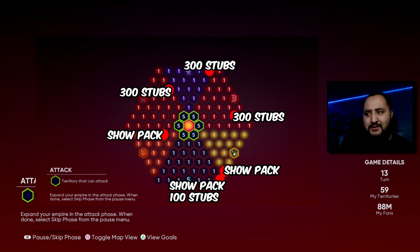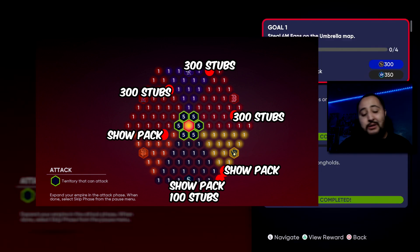Not to mention the stubs we get for completing the goals too. Every time you play a stronghold game you're getting stubs and XP for completing that game as well. There's still double XP going on, so take care of this, get your 15,000 XP, get your packs, get your stubs, and open them.